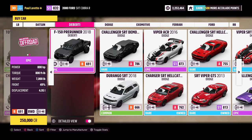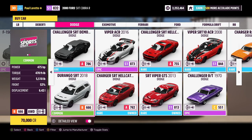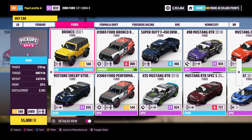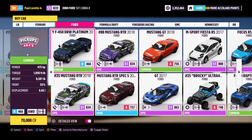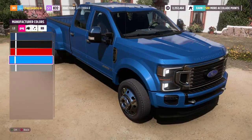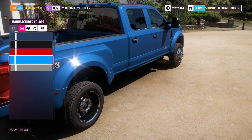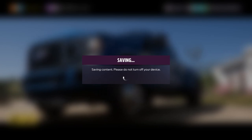Scrolling through the auto show — there's the F-150 Pre-Runner by Deberti Designs, pretty cool, but not really what I want. There's also the Durango SRT, kind of neat. What I was planning on was the F-450. I've seen some videos and I know what you can do with this thing. It's a diesel, it's a dually — should be a pretty good off-road machine. Let's do it. We'll buy it in this nice blue color, 70,000 credits — not that bad.